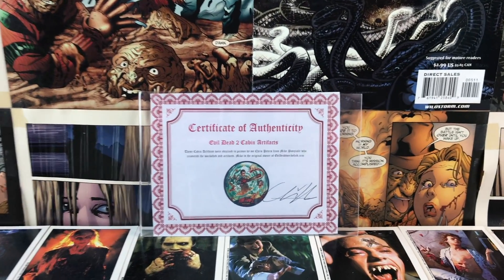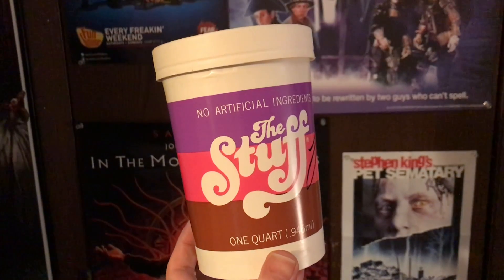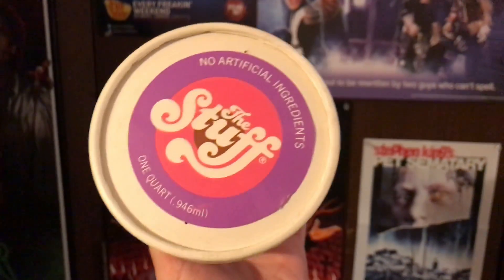I'm really glad it came with the certificate of authenticity, because if you've watched my other videos, I do have a couple other things that were movie props or screen-used items, and I don't have certificates of authenticity for those. This one fortunately came with one. Now, is it real? I don't know, and I don't know if these really are pieces from the cabin — I just have to trust this certificate.